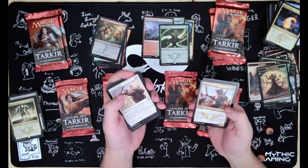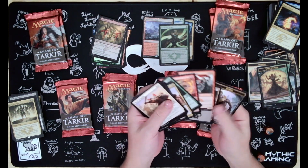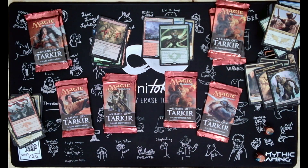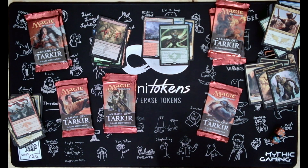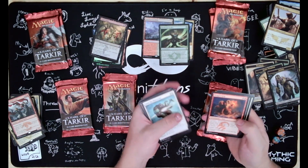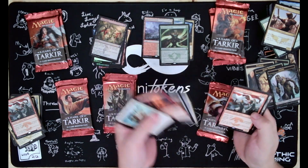Chief of the Edge, Become Immense, Snowhorn Rider, Dragon-Style Twins. Dragon Grip, Briber's Purse, Seeker of the Way, and another Dragon-Style Twins.